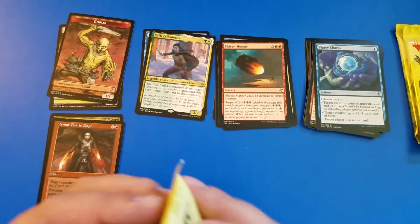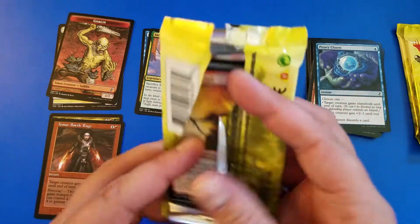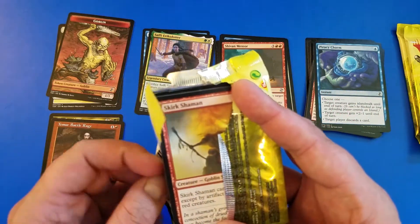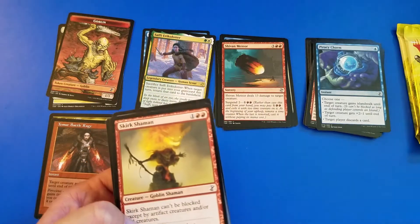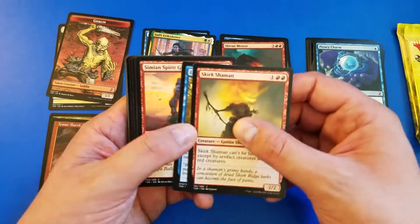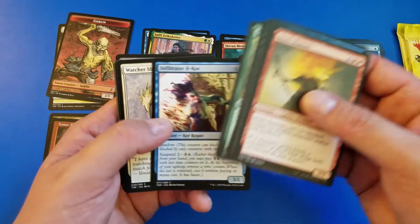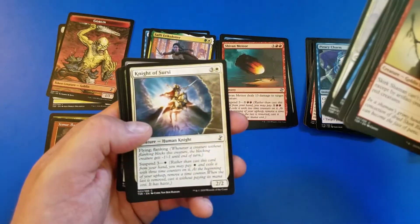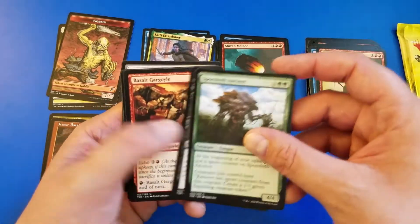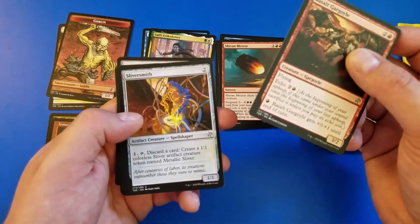We still have not gotten our foil retro frame — I hope that's about to change. This might be the pack. I worry this is going to be one of the boxes that has no foil retro in it; I've seen a couple of box openings online and I just hope this isn't one of those. Get through these commons pretty quick — there are some utilitarian cards here. Hit like and subscribe and you'll be notified when I finally get there.